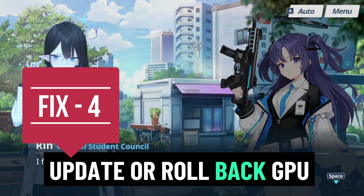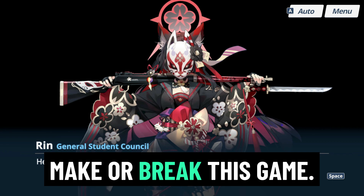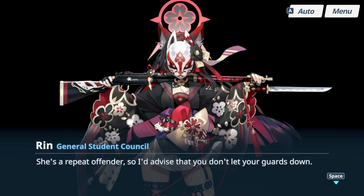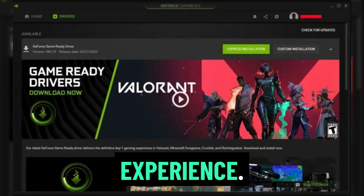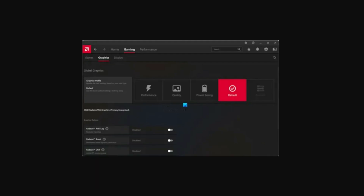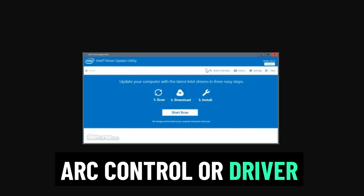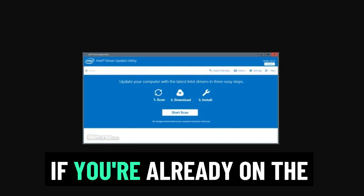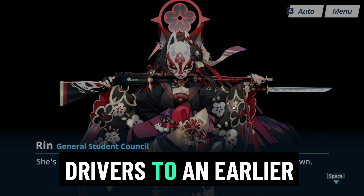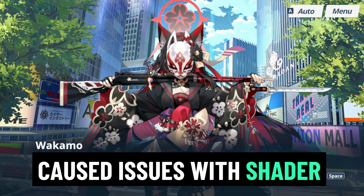Fix 4: Update or roll back GPU drivers. GPU drivers can make or break this game. For NVIDIA users, use GeForce Experience. AMD users, use Adrenaline Software. Intel GPU users, use Intel Arc Control or Driver Assistant. If you're already on the latest drivers and the issue started recently, try rolling back your drivers to an earlier version, as some recent updates have caused issues with shader rendering.